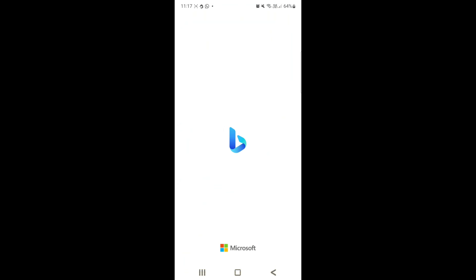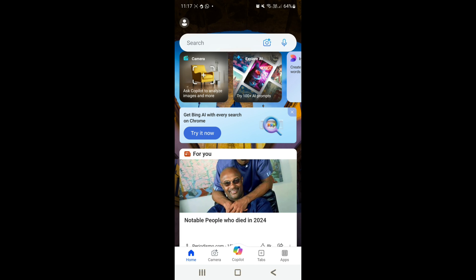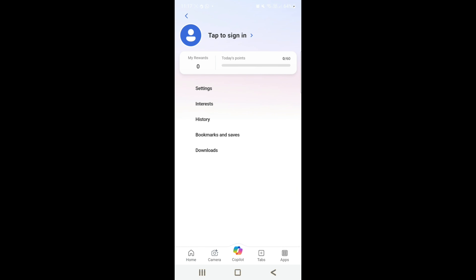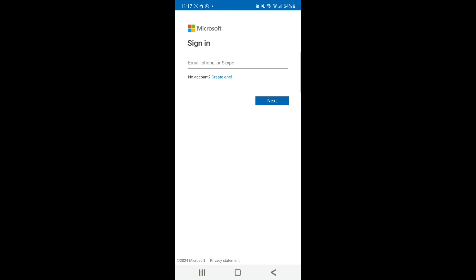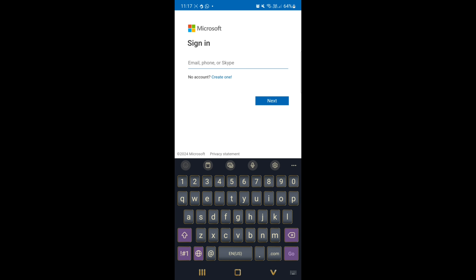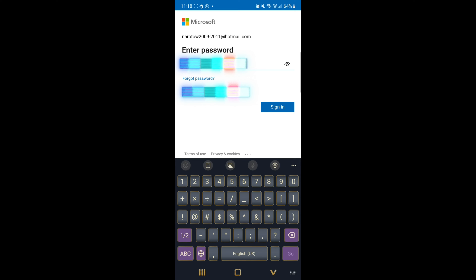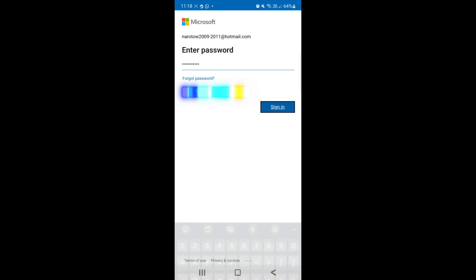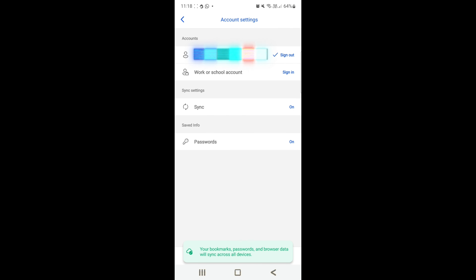First, open the app and click Continue. Go to your profile and tap to sign in. Click sign into your Microsoft account. Now enter your Microsoft account — if you don't have one, click Create One and follow the steps, then come back and enter it to sign in. Now enter your password and click Sign In. Before we start, make sure you are not using any VPN apps or any Google extensions, otherwise you will be banned from Microsoft Rewards.